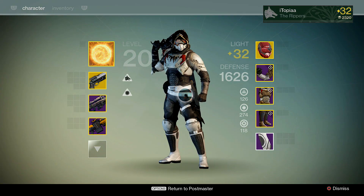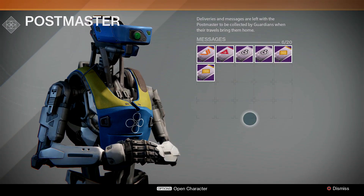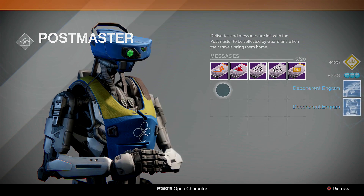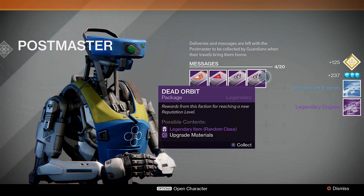As you can see I'm wearing Bittersteel, which is one of the 4 dead orbit shaders, so I hope I get a dead orbit shader out of these 2. First let's open the cryptarch packages. Of course I don't get a legendary out of the first one. But the second one - we got a legendary primary Engram. Pretty nice.